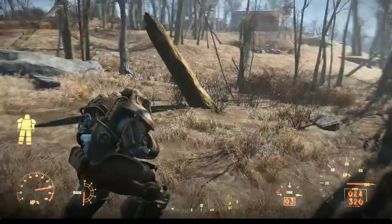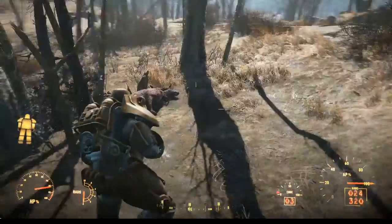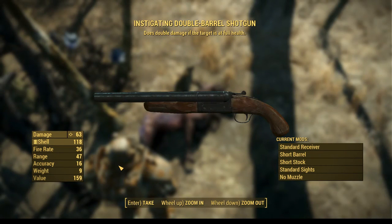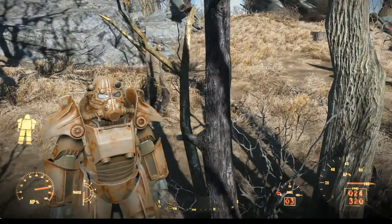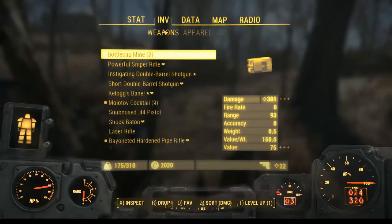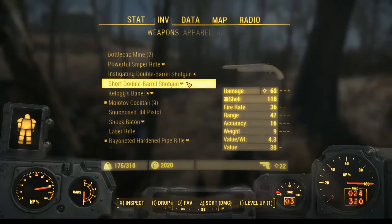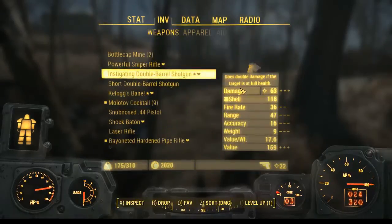There's a vertibird that crashed. It looks like it's been here for a minute though — there's stuff growing on it. It's not the Brotherhood right now. What is on here? Instigating double-barrel shotgun — does double damage if the target is at full health. Holy crap, and it already does 63. I'm going to replace that with my current shotgun. Thank you very much. Mine already does 63, but I think I'm still okay with switching.